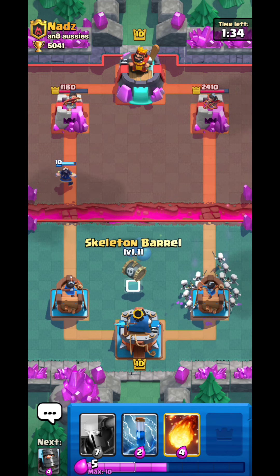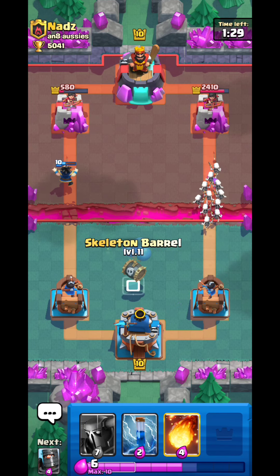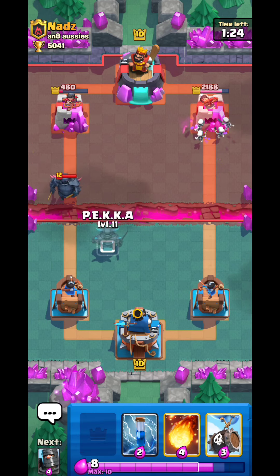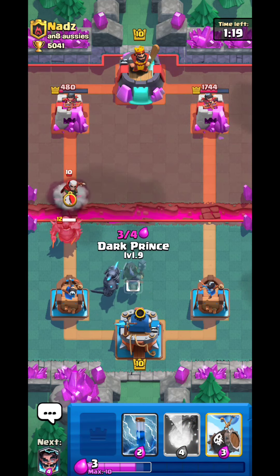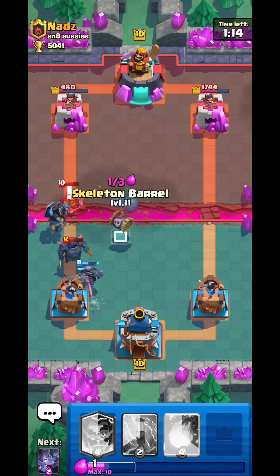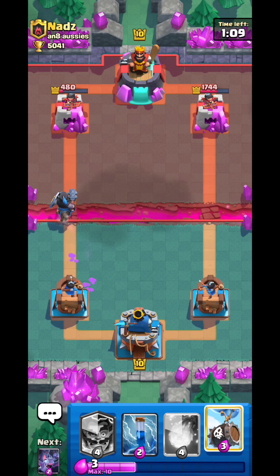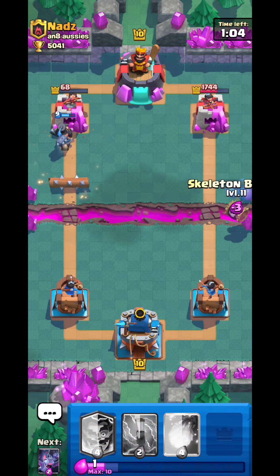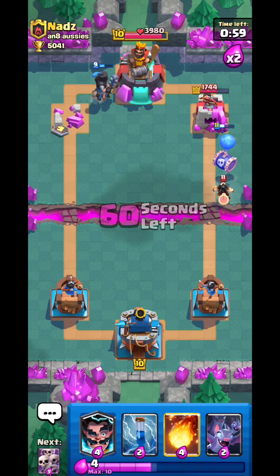With Dark Prince I can place it here because its shield means it doesn't matter if the Mega Knight jumps — it will do the same damage either way. Placing it this way lets the other tower help too. If it were a Valkyrie, you'd need to position differently because the Mega Knight would deal way more damage to it. That's one of the big advantages of Dark Prince — the shield is really handy for defending big pushes like Sparky, Mega Knight, and PEKKA.